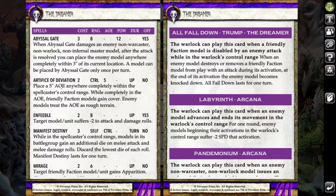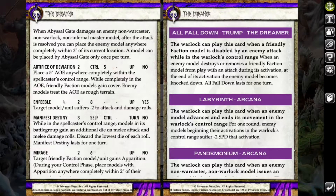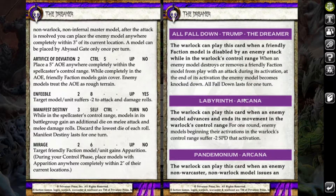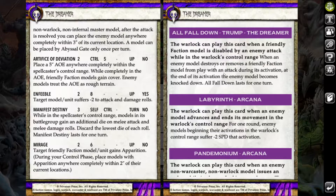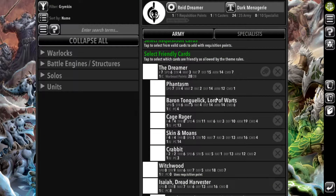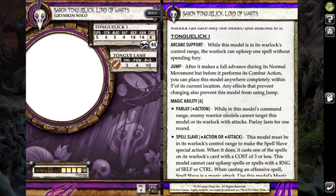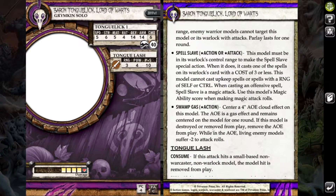She's got Artifice of Deviation which gives a five inch AOE of cover. Enfeeble gives minus two to attack and damage rolls against the model or unit. Manifest Destiny gives an additional die on melee attack and damage rolls for her battlegroup. She's also got Mirage which I like putting on a unit of Dread Rots to up their threat range. Her Trumps All Fall Down: when an enemy model destroys or removes a friendly model from play during its activation, the activated model and the model that triggered it become knocked down at the end of activation. I'm running Baron Tounguelick with her — I really like his Parley ability to keep her safe, and he also has Spell Slave which can be useful for Abyssal Gate.